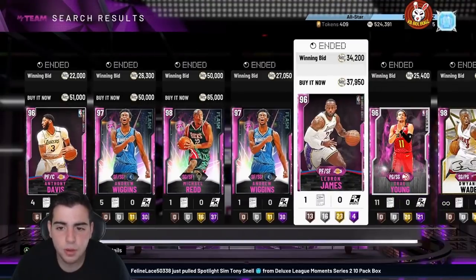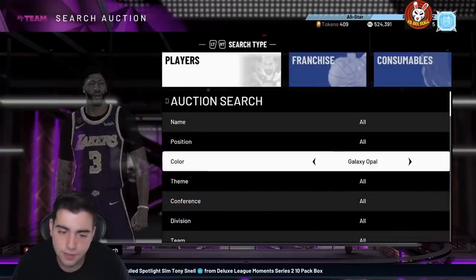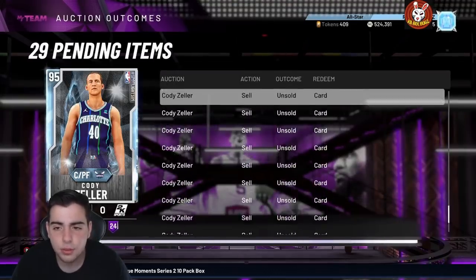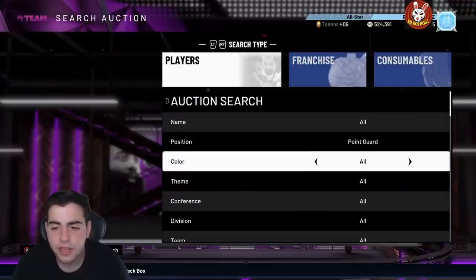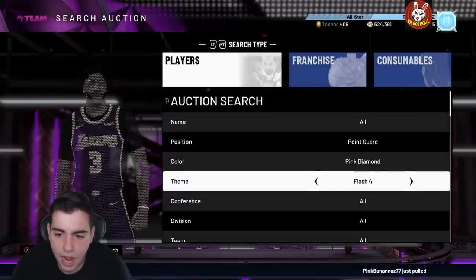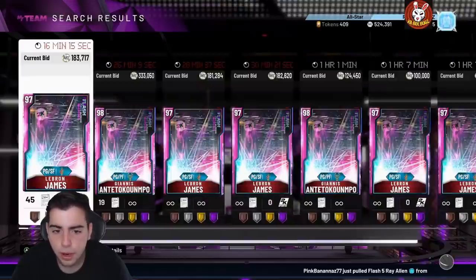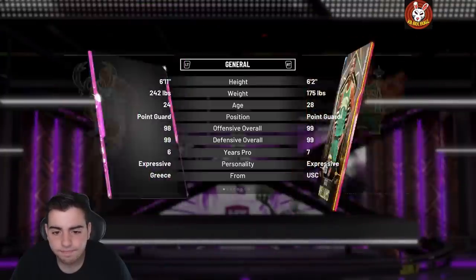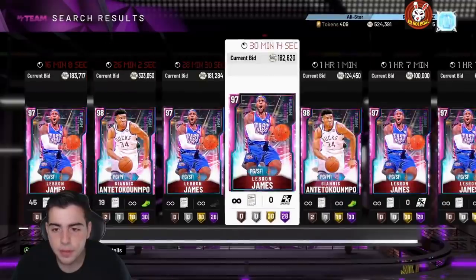Today we're going over some cards that went up, some cards that went down, and some cards that you guys invested in. We got some market tips for you guys. So I'm going to start off with this — I actually sold my Antetokounmpo point guard because he's really expensive still.